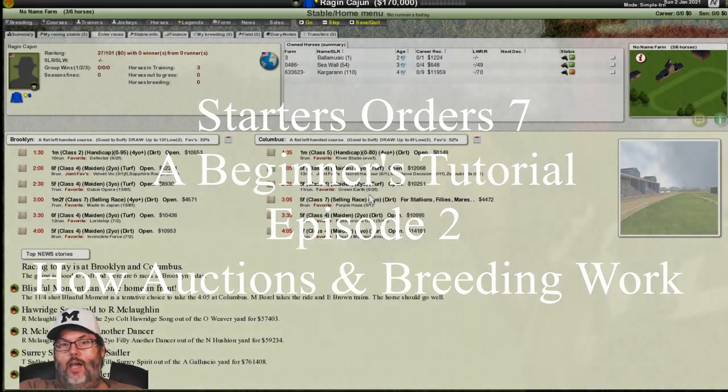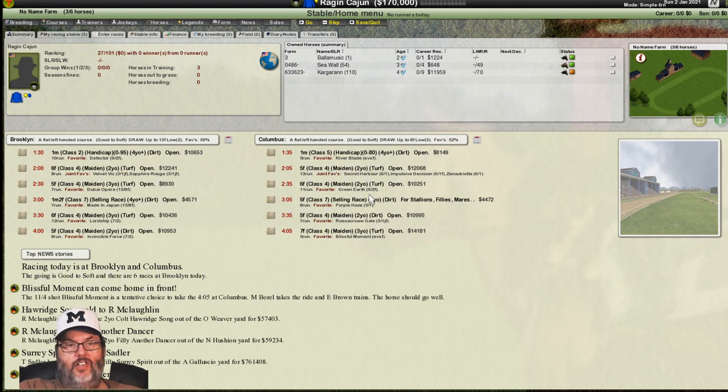Hey guys, RC here, back with Starters Order 7, a tutorial. This is episode 2. If you did not see episode 1, that was basically the basic game setup — understanding your starting screen, how to set up and start a game, and how to interpret the information it gives you. So we're moving on today into auctions and breeding.